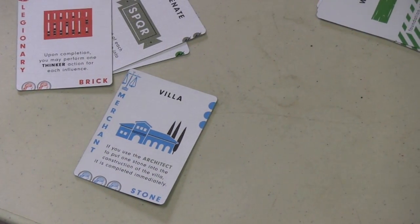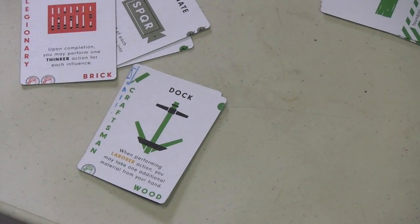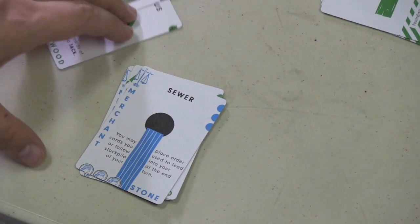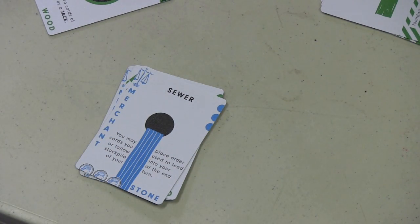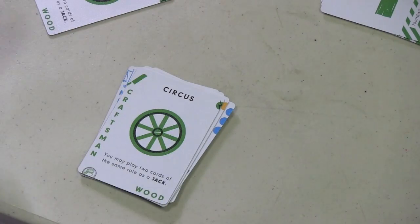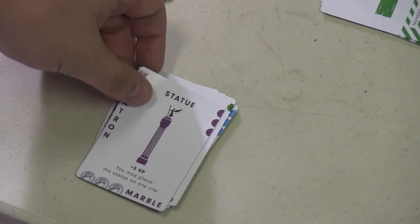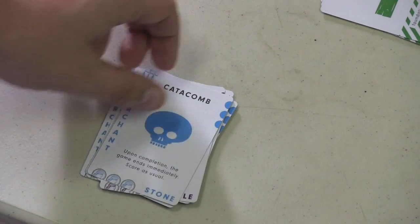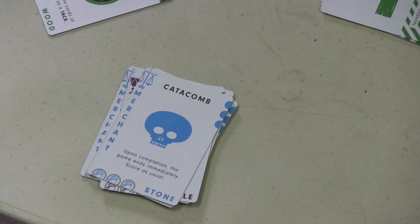You want to build these buildings because of the special effects they have. There are 40 different buildings. When I do a labor action, I can take an additional material into my hand. The sewer lets me place order cards I used to lead or follow in my stockpile at the end of my turn. The latrine — before I draw cards, I can discard a card to the pool. The circus lets me play two cards with the same role as a jack. A statue is worth three victory points at the end of the game and can be put on any site. And a catacomb, if built, will end the game instantly.